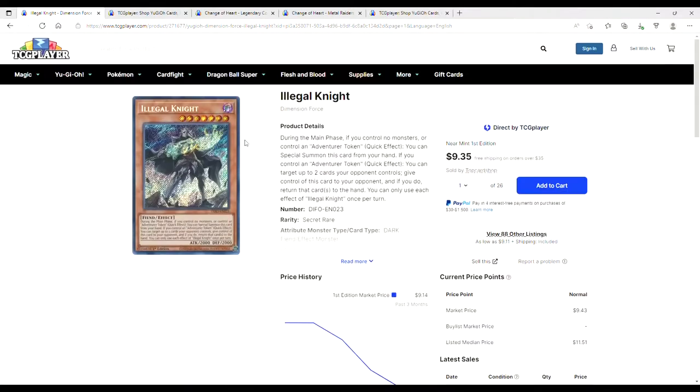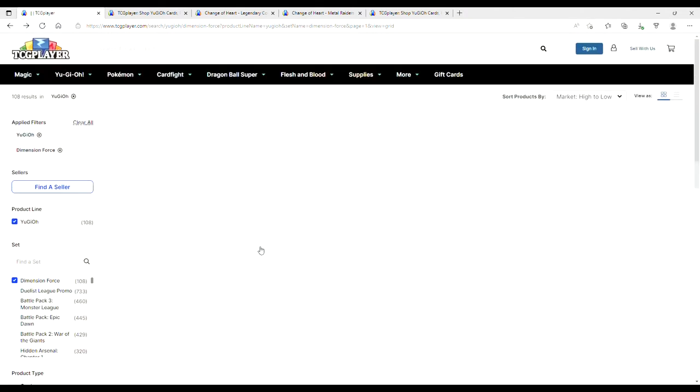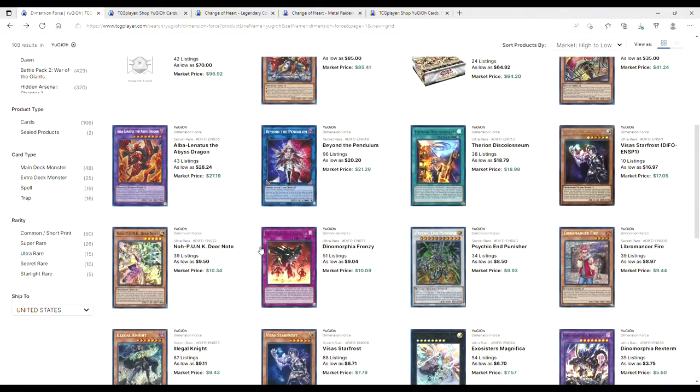If you have a playset of Illegal Night lying around, it's really not a terrible investment. It's 2000 attack and defense, it bounces two cards on a quick effect, and you can special summon it if you control an Adventure token. If Griffin Rider gets banned or you want another card you can search off Faithful Adventurer, Illegal Night is a really good pick — and I genuinely think that, I'm not saying it to boost the price.